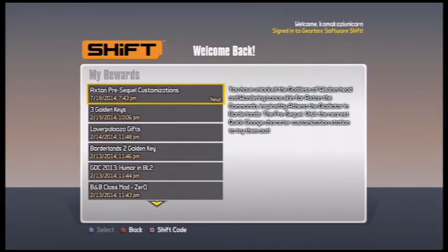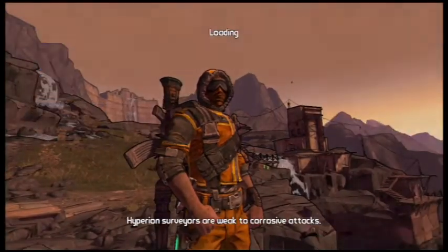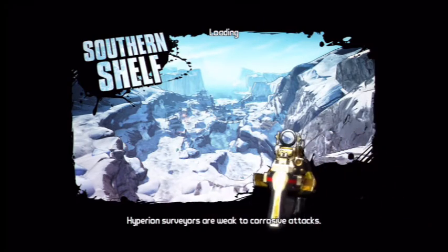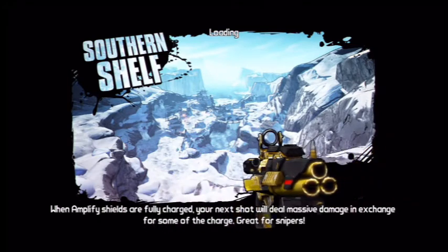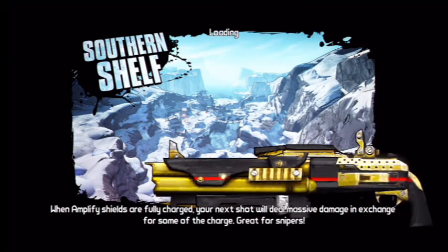This is the pre-sequel customization — you can pause and read the description if you want. Then you'll want to go into the game and find a New-U station. That's where you put the skins on. It's a head and a character skin both together, but you do have to put them on separately. I'll show you how to do it when I get there.